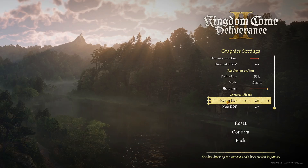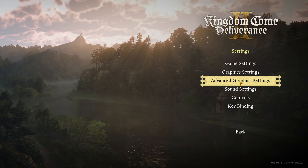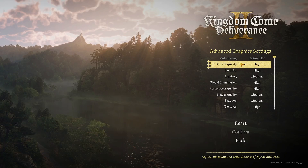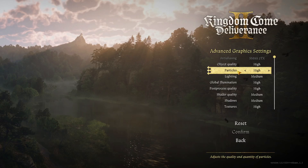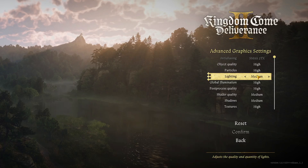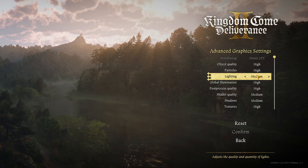Save the changes and go to Advanced Graphics Settings. Object quality doesn't really matter on mid to high-end PCs and even works well on low-end. Particles don't really affect performance on most setups. Lighting is a major performance factor — lowering it gives a big FPS boost. I'll leave it on Medium since my PC is decent; if yours is lower-end, I'd recommend Low to Medium.